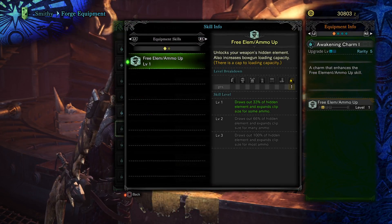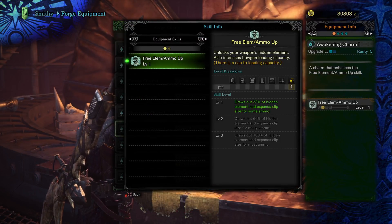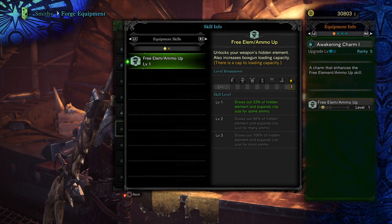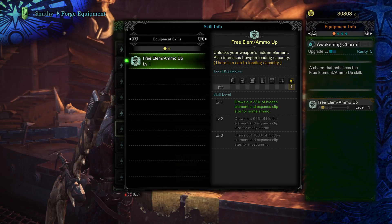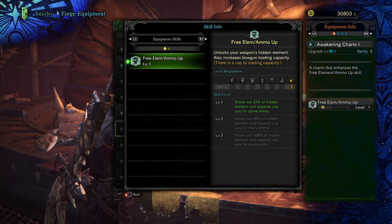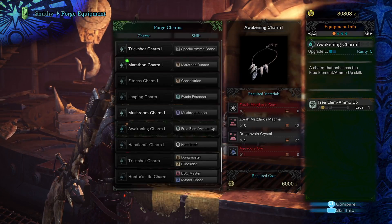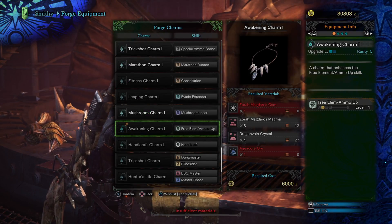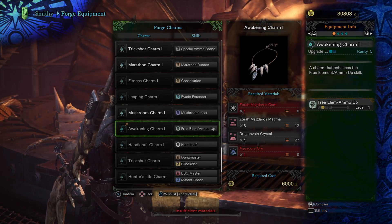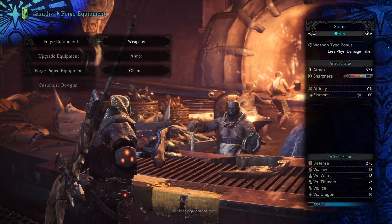It gives you the option, so if you were to craft this and then run it at the same time as the Zora Magdaros Claws, you're then going to draw out 66% of your hidden element. Potentially, as time goes on, you may be able to get something that increases that to level three, but at this point I need to get a Zora Magdaros Gem and an Aquacore Ore.